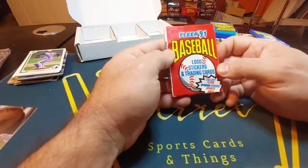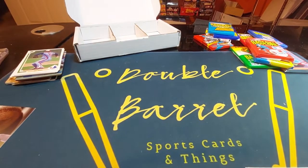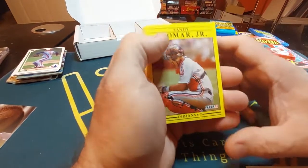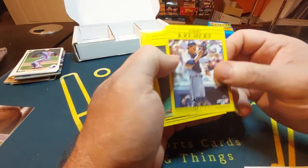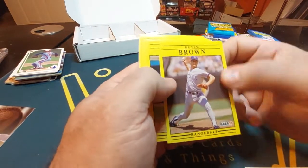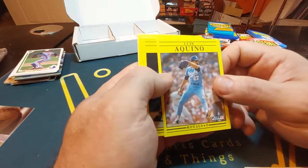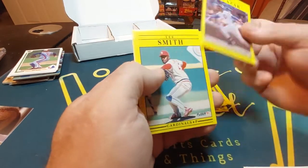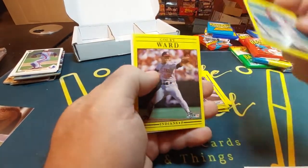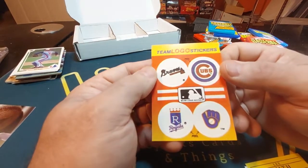Here we go, we got '91 Fleer Baseball — nothing like Fleer Ultra. Oh yeah, it's bright yellow. Sandy Alomar Jr., Rafael Palmeiro, Carlos Hernandez, Jimmy Kremers, Jose Rio, Kevin Brown — boy that bright yellow shows up. Nick Esasky, Kevin Wickander, Luis Aquino, Don Paul, Randy Kutcher, Luis Salazar. Lee Smith — he's a Hall of Famer, nice picture right there, one of the best closers of all time. Cory Ward. And we got our stickers for team logos — the Braves, Cubs, Royals, and Brewers. Set that on the side, my grandson loves stickers.